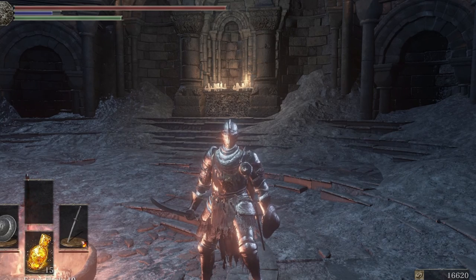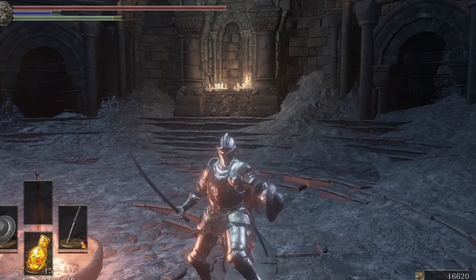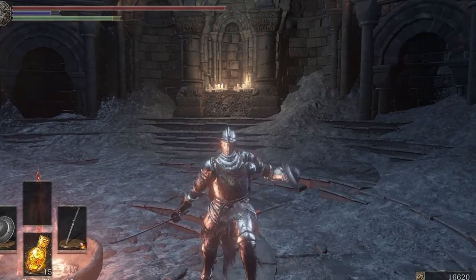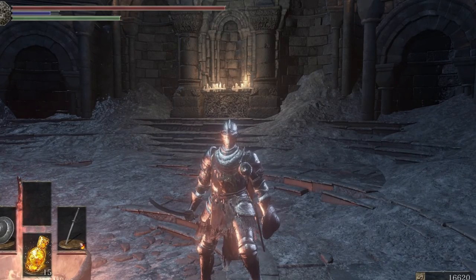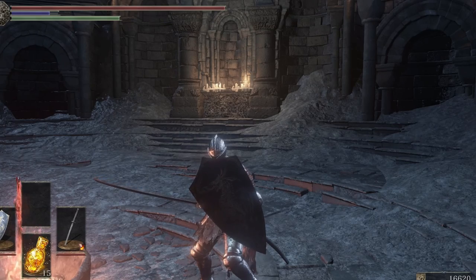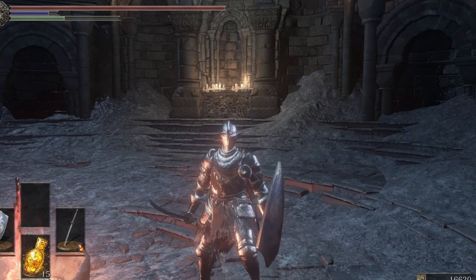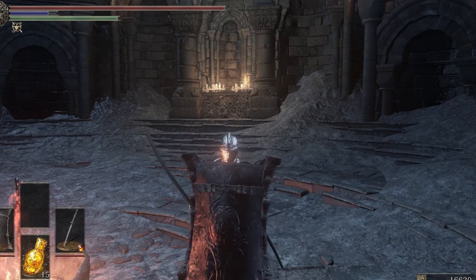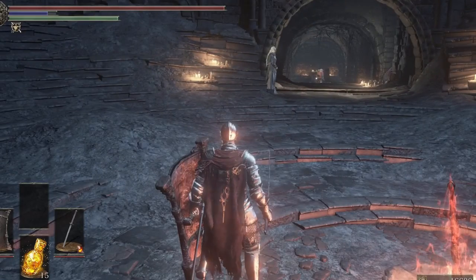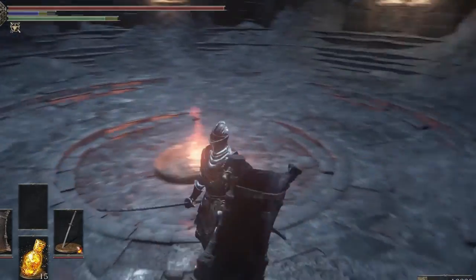First let's take a look at the different types of shields. You have a small buckler that parries and has quite good parry frames, so when you see someone holding a buckler they might be looking to parry you. A medium shield has much better defense than a small shield and it also parries. A great shield has the best defense physically and instead of parrying it does a shield bash.